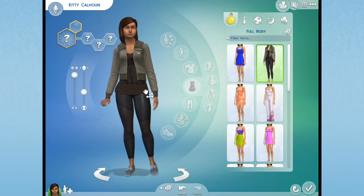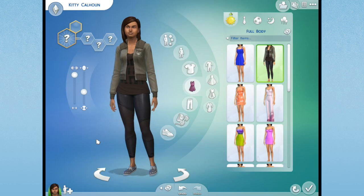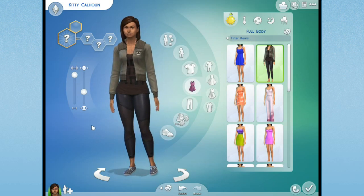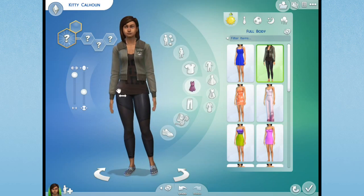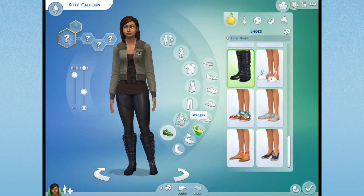I just found out today there's not gonna be any firefighters in the game, which kind of confuses me - sims are always lighting themselves on fire, so that could end very badly. And there's also not going to be any family trees, which really disappoints me. We're gonna have to see what we'll do about that.